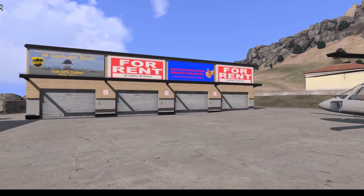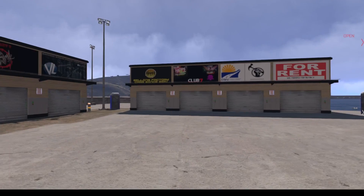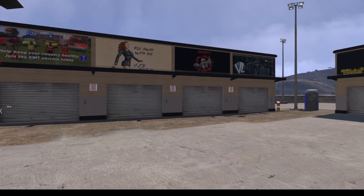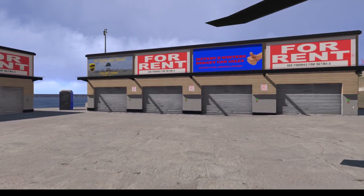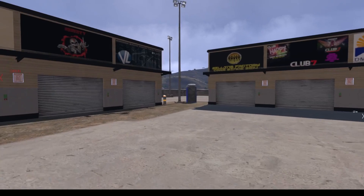If you disconnect from the server while your vehicle is out of storage, it will automatically be stored in the closest garage available. If your garage is full, the vehicle will be deleted by the server. A garage has room for 100 vehicles, which include push bikes and skateboards.